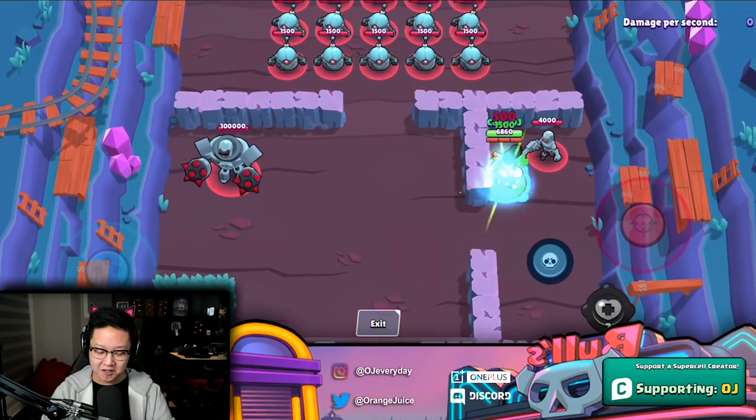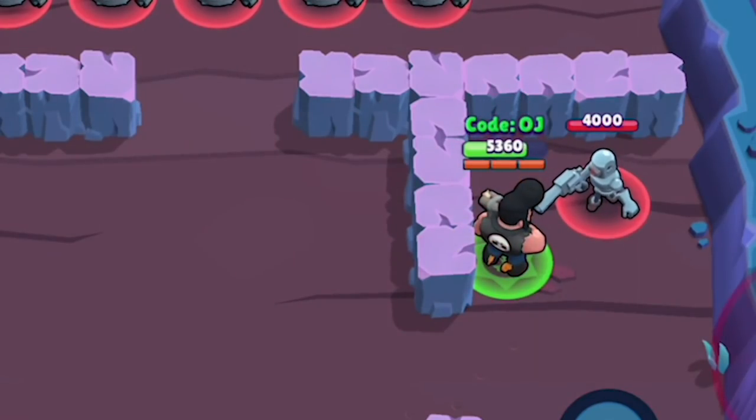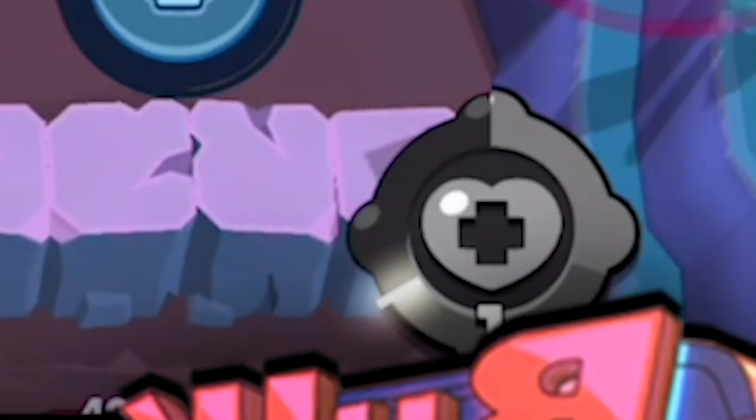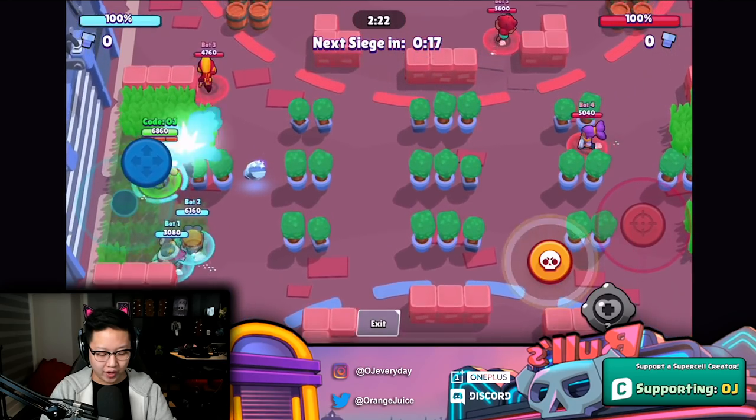Next up we have a very exciting brawler — Darryl. He heals 1500 health, which is pretty average. You can't really spam it, so it's not gonna be too crazy, and the cooldown is gonna be too long to really use twice in a row.